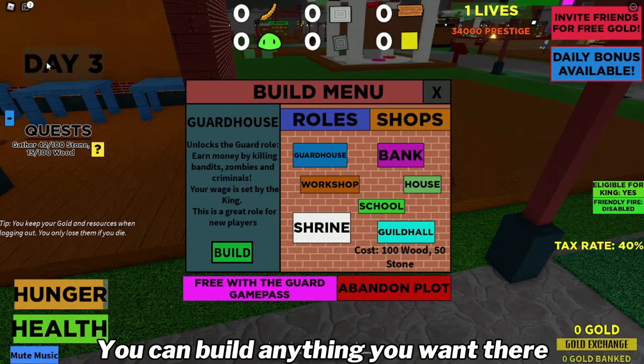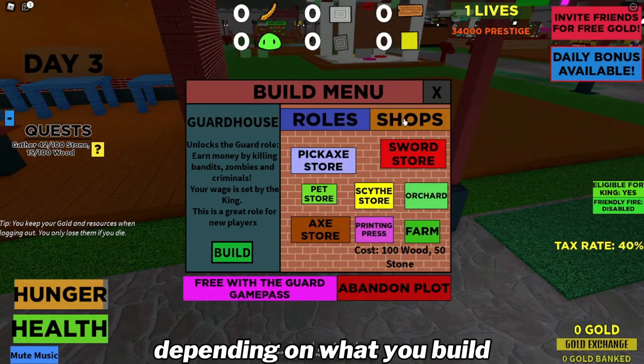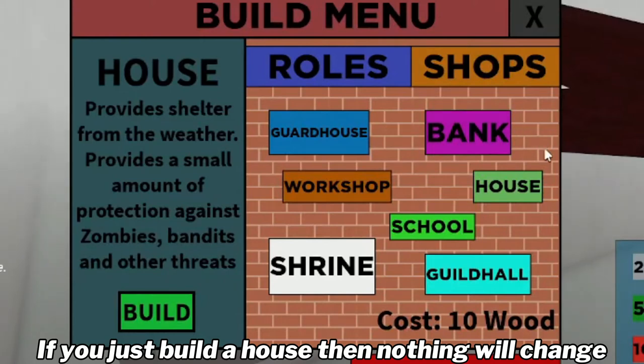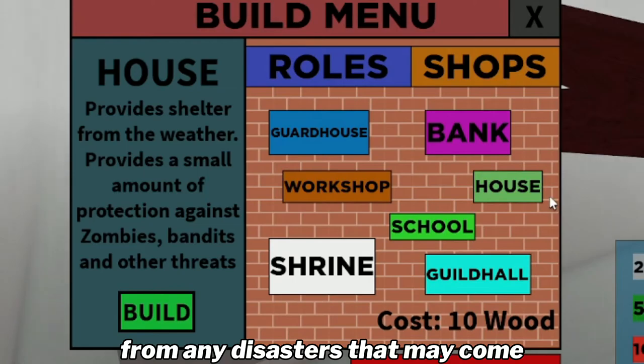You can build anything you want there. Certain types of buildings will put you on a different dwarf team depending on what you build. For example, if you build a guardhouse, you will be put on the guard team. If you just build a house, then nothing will change besides you getting a little shelter from any disasters that may come.